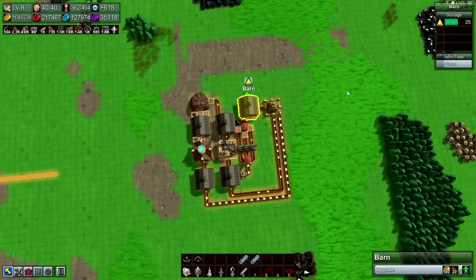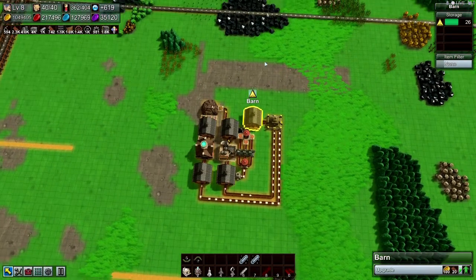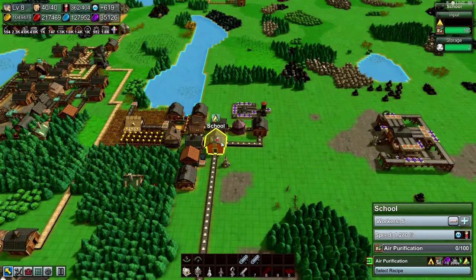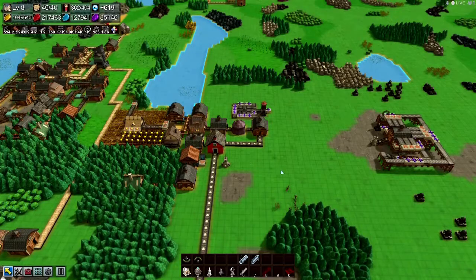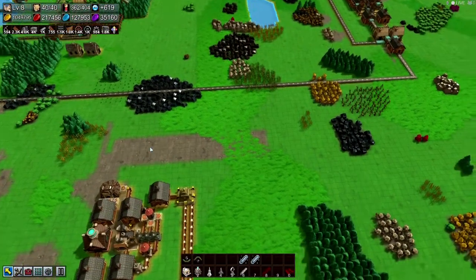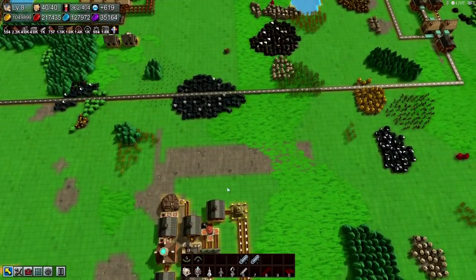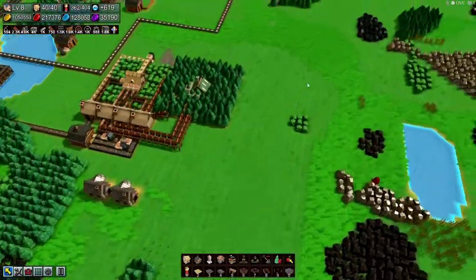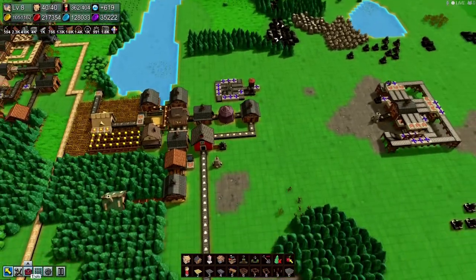So if we need these air ether crystals anywhere, we can just take them. If we need them at the school — how many do we need? We need a hundred. So once we get a hundred we can bring it on over. Or we can do this — mana transmitter, and I've got our mana receiver over here, the chute, and now let's go underground. And there it is.